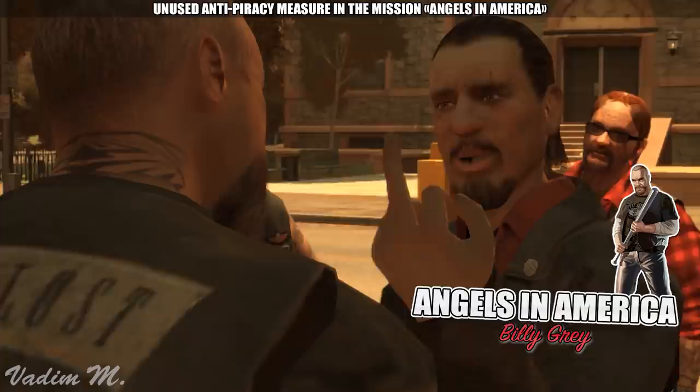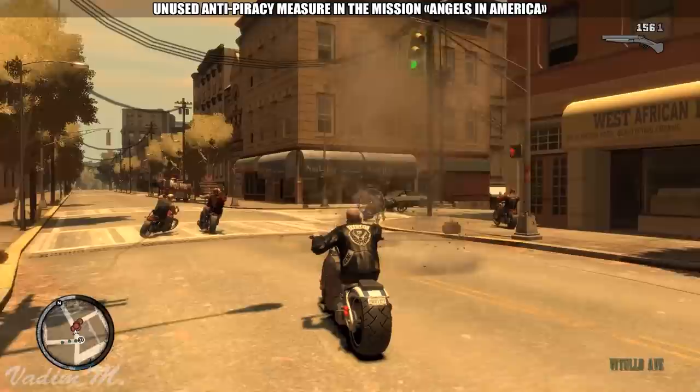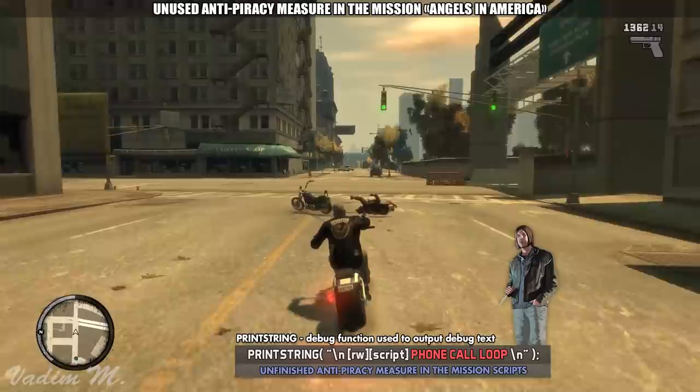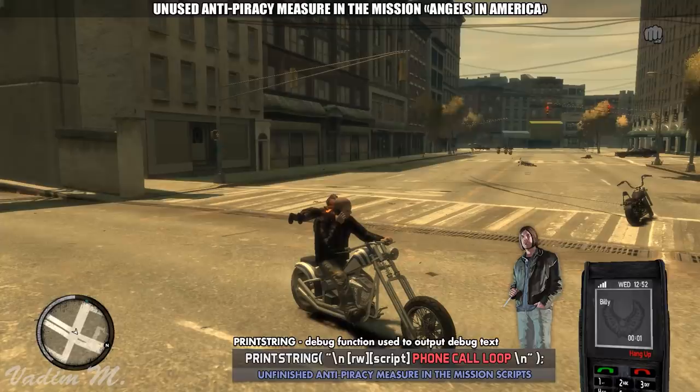What's more interesting is that the developers actually planned to implement the first surprise for pirates at the very beginning of the game in the mission Angels in America, where we have to chase members of the Angels of Death for interrupting our party while celebrating Billy's release from rehabilitation. According to the mission code, the developers wanted to do something nasty with Billy's phone call which takes place after you deal with all the rival gang members. However, they didn't actually code the punishment, leaving that place blank. Perhaps Billy's call was never meant to happen for pirates, meaning the mission would have probably glitched out and continued on forever.